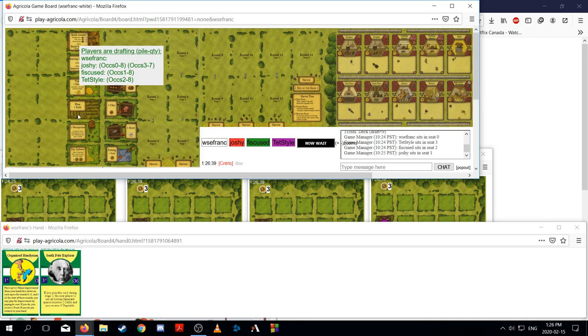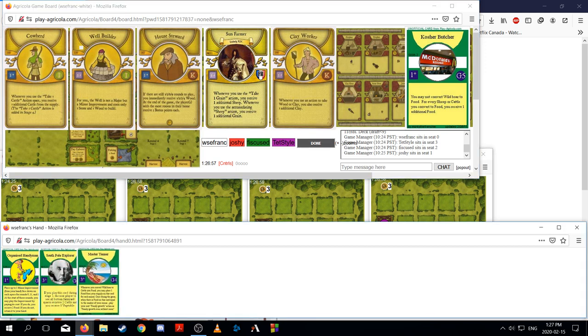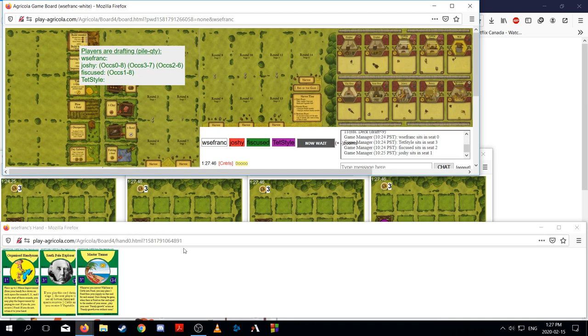Focus on three wood and plow in the early game. A couple different ways we could go here. Well Builder's quite good. House Steward gets us wood for South Pole Explorer. I think the pick is Master Tanner here. With Master Tanner now, we have a pretty clear plan — go for the cattle, stay on a two-room house, and then Master Tanner build. Organized Handyman helps us play all of our miners.